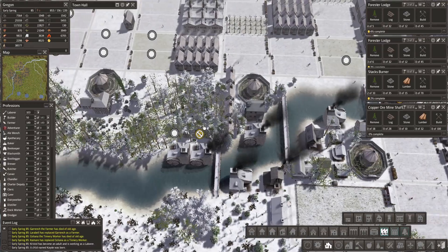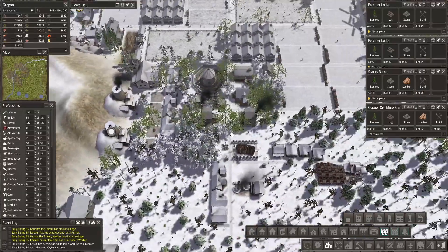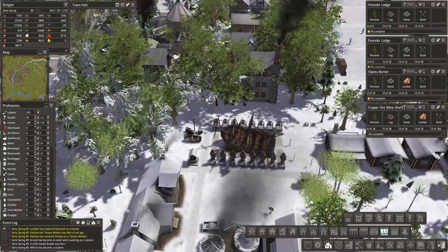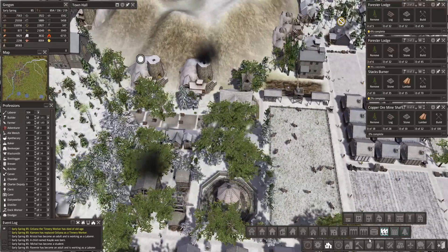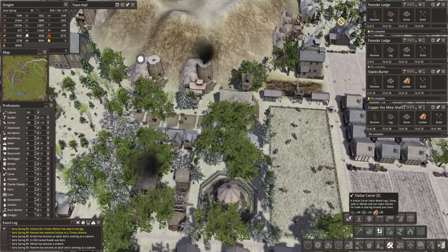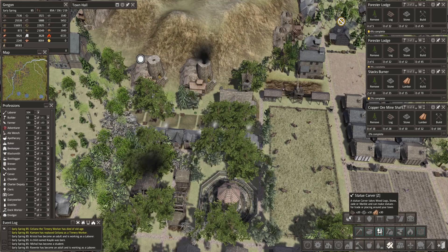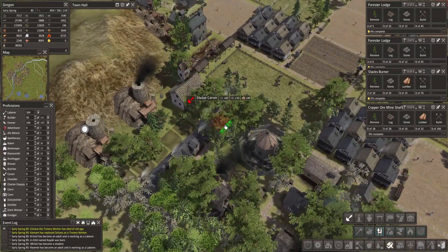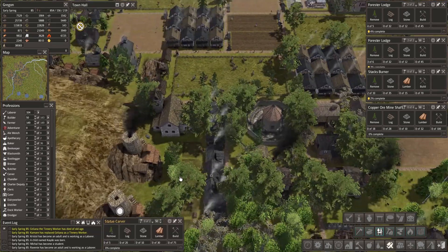Let's pause that one for now. How are the statues looking? That looks pretty good. We don't have stone statues yet, so we should look to build them. We have additional homes here. There's a quarry nearby, so let's fit a statue carver in right here and make some stone statues as well.